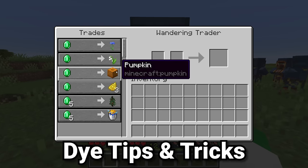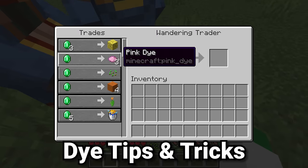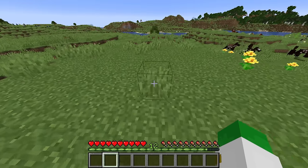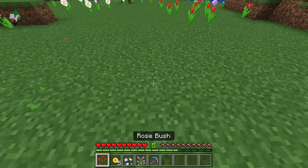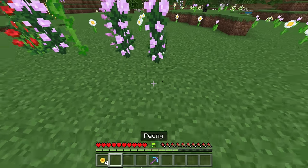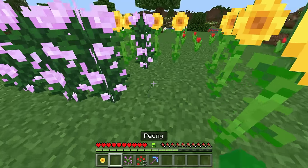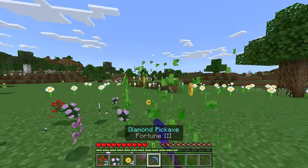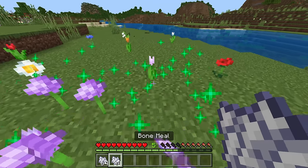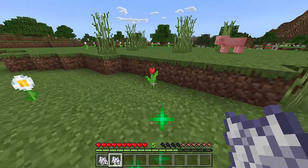Every single type of dye can be bought from the wandering trader — it's always one emerald for three dye of whatever type. In terms of farming flowers inside of Bedrock, it is way easier because of two different features. First, if you break a tall flower with a fortune enchantment in Bedrock Edition, it will duplicate that flower, meaning you can go from one tall flower to hundreds, maybe even thousands, in only a couple minutes by simply breaking them and placing them down repeatedly. Second, if you directly bone meal a specific flower in Bedrock, more flowers of that type will generate around it.